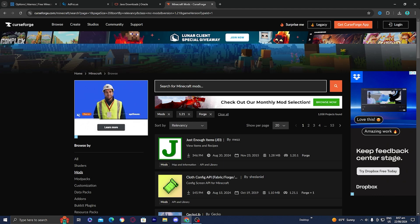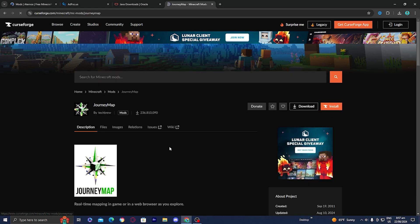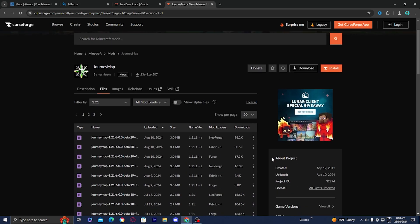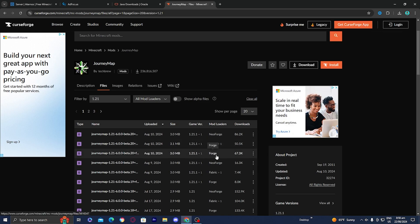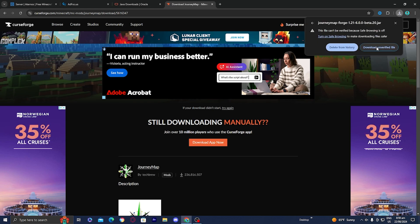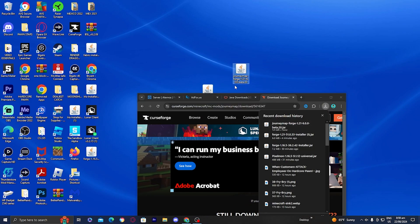We're trying to get JourneyMap for Eternos, so search it up and it should appear. Select where it says game versions and locate the correct version — we're on 1.21. Make sure you download the version for Forge, which should be indicated right there. Once you've located it, press download file and it will install the mod. Allow the download if prompted, and drag the file to your desktop.